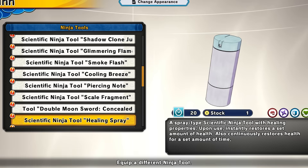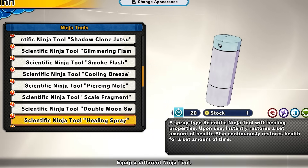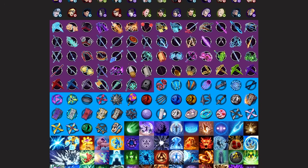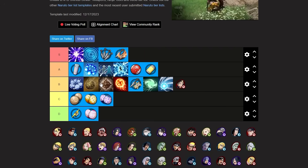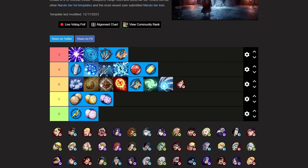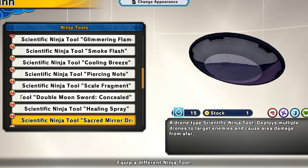Next up we have the healing spray ninja tool — basically a cellular activation but as a ninja tool. This thing is really good and very annoying. It's going like high A tier — it's super toxic. You can use this for any game mode just to heal up when you need it. The amount of healing they get is really high — you basically get your HP back if you get it off. The only downside is it takes a moment to activate, but if you get it off it's gonna be annoying.